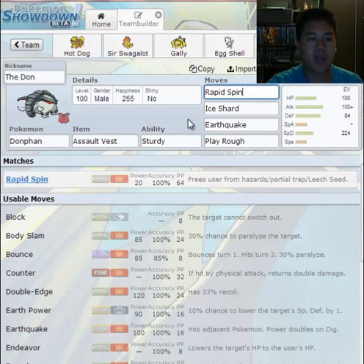Rapid Spin falls under both offensive and support categories. It's more support than offensive because it has very low base power — 20. It also gets rid of all hazards on the field and frees the user from partial traps or Leech Seed. Say your opponent has Stealth Rocks, Toxic Spikes, Spikes, Sticky Web, and Leech Seed — you use Rapid Spin and all of that is gone. Wonderful move to have.